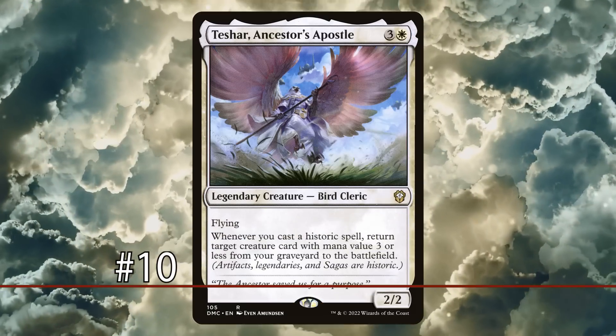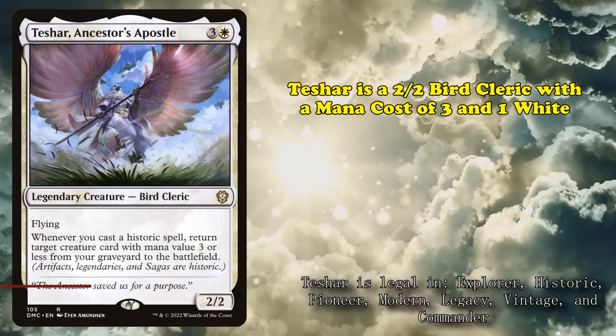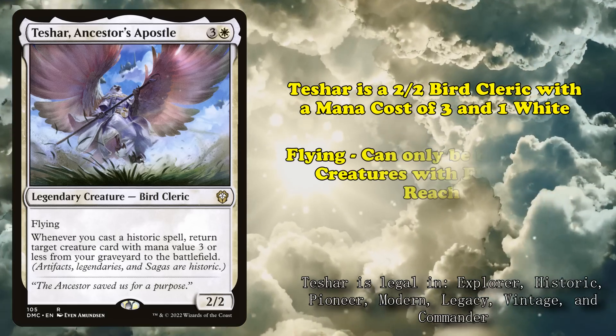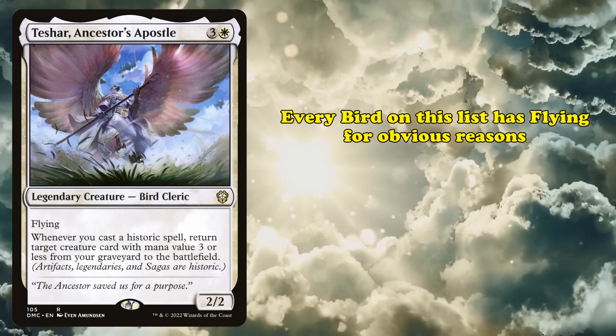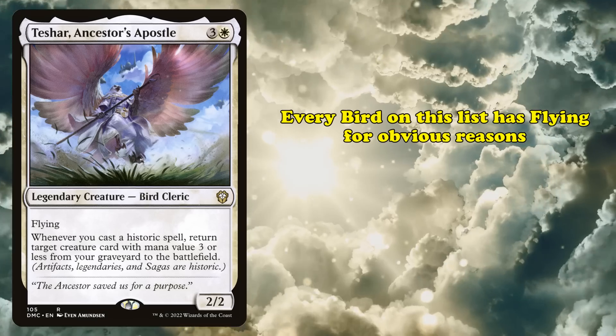Starting at number 10, we have Teshar, Ancestor's Apostle. This card is a legendary bird cleric that costs 3 generic and 1 white mana and has 2 power and toughness. Like most birds, Teshar has the keyword ability flying, which means it can only be blocked by creatures with flying or reach. Every bird on this list has flying, so while it's an upside, it's not a factor for the purposes of this list.